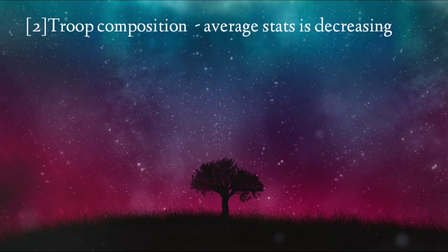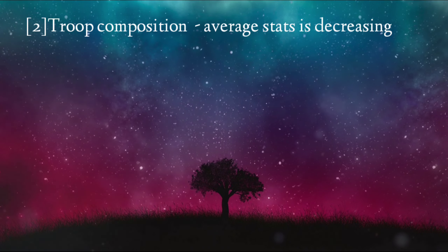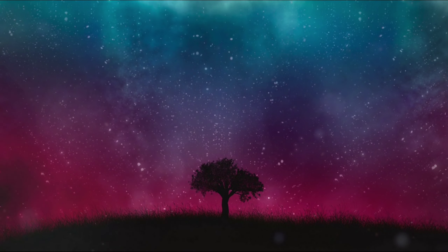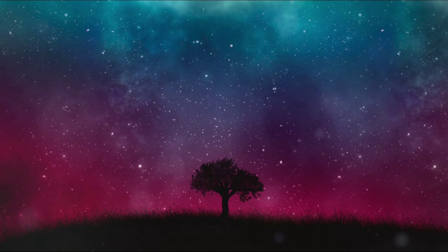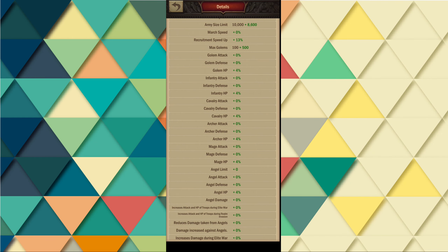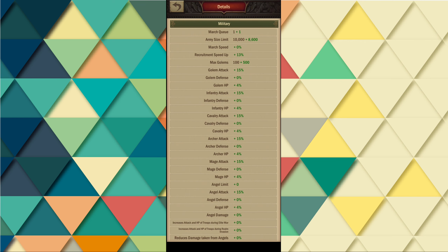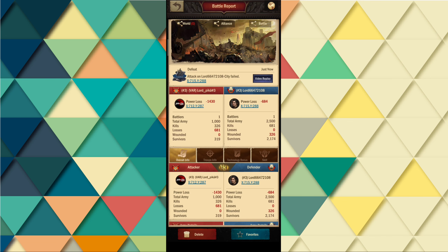The second mistake involves troop composition. The average statistics are decreasing. Initially, we'll run a few tests. We're sending 1000 mages with a 0% attack value, and we ended up with 296 kills. We then increased the attack value to 15% on the second attempt. The final result was 326 kills — we got an extra 30 kills.